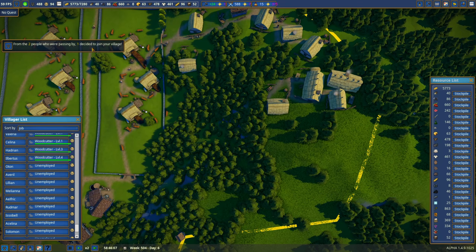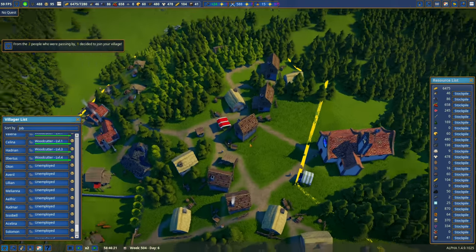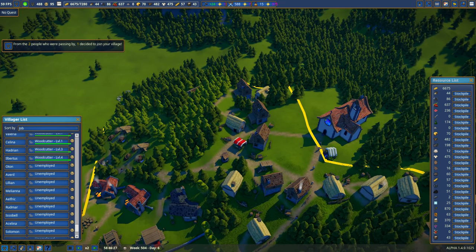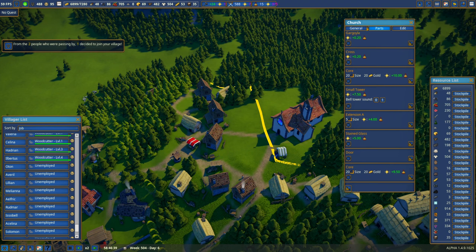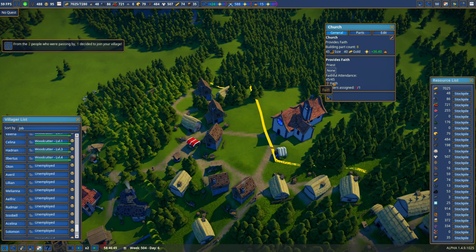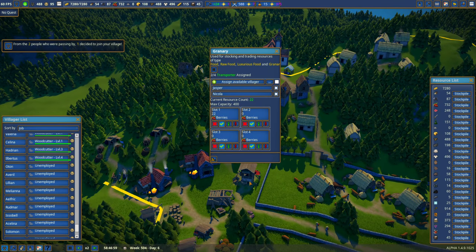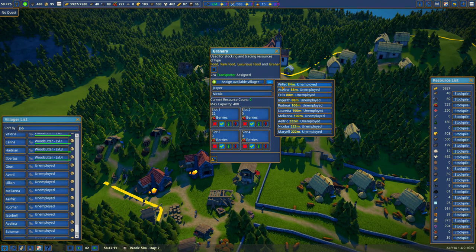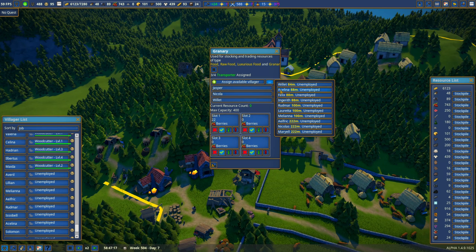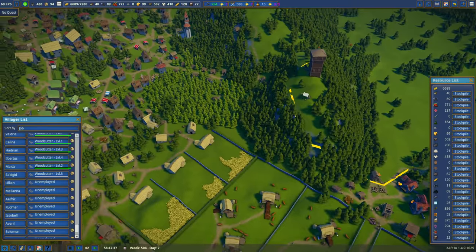The church is full at 45 of 45. The granary only has two transporters so I add more — now we have four. We have Lilian and Otan available; Dora is stuck as a soldier. I'm going to need one more transporter for this granary but don't have anyone living close enough yet.